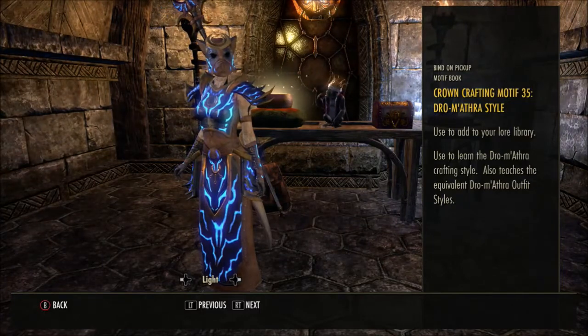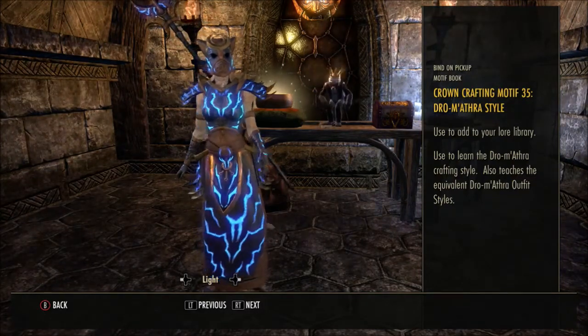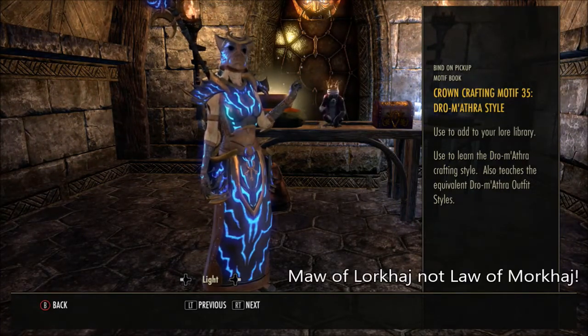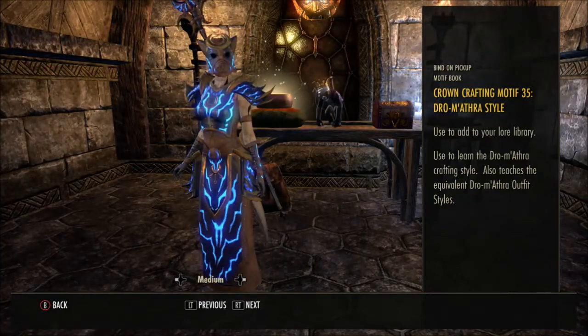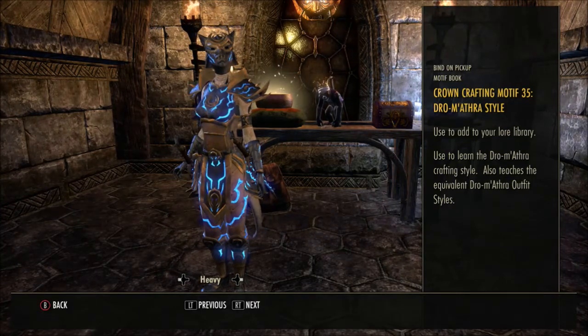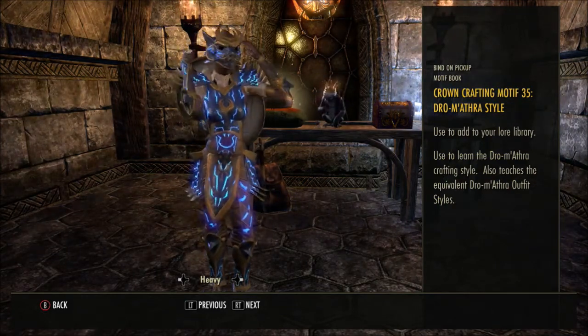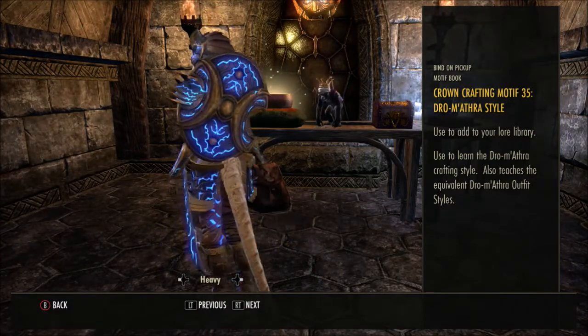Now we have the Crown Crafting Motif 35, Dro-m'Athra style. These come in book form but you can get them within the game — for the Dro-m'Athra style you can earn the motif pages from doing the weekly trial quest in Maw of Lorkhaj. Here we can preview the light version of the outfit, then the medium — that doesn't look too bad — and then the heavy. You can use the left and right button on your d-pad to look at the different ones. That's pretty cool — preening yourself whilst you're in heavy armor, looking fabulous. I quite like the shield actually.